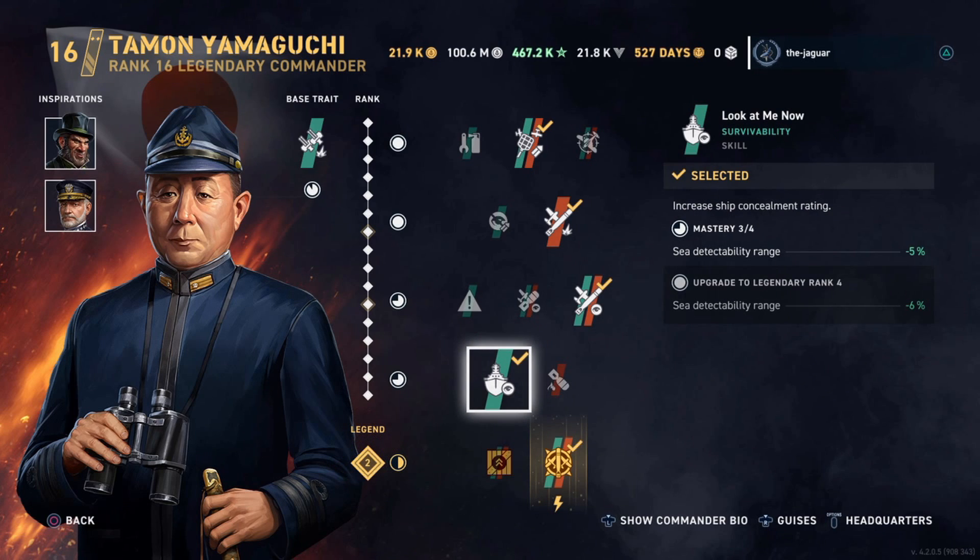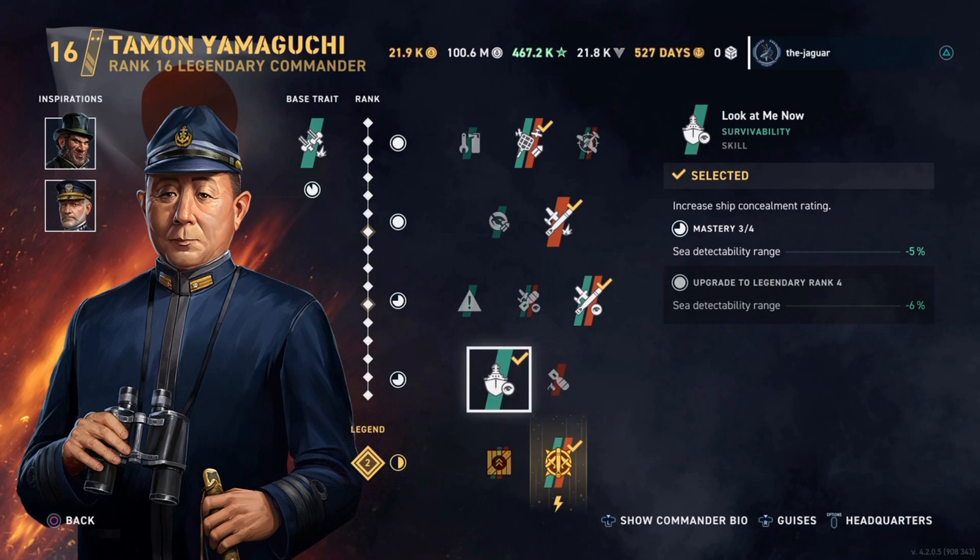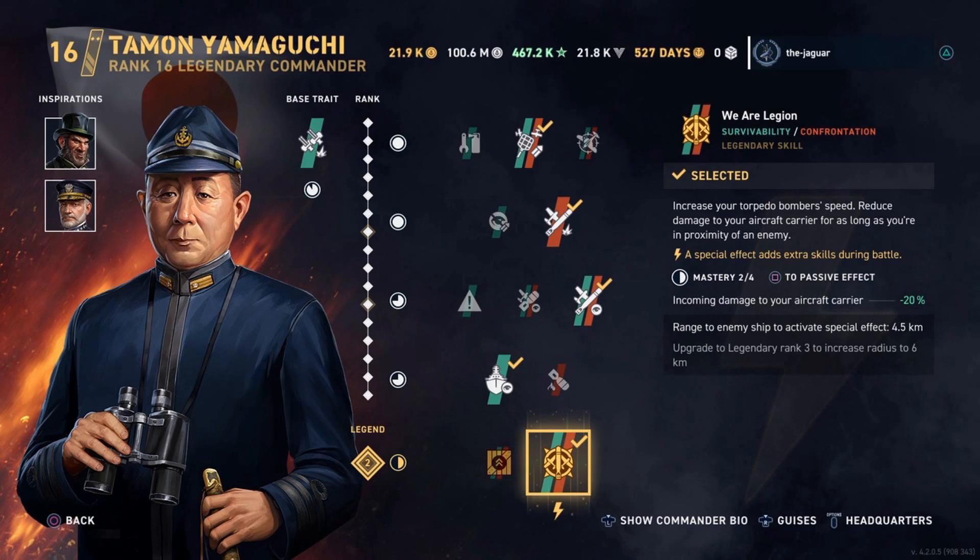The fourth skill is Look At Me Now, which increases the ship concealment rating. Under normal circumstances I would select Burn, but I'm checking out the concealment. For the legendary skill, I have selected We Are Legion, which increases your torpedo bomber speed and reduces the incoming damage to your aircraft carrier by 20% for as long as you're in the proximity of an ally. The range to the enemy ship to activate the special effect is 4.5 kilometers.